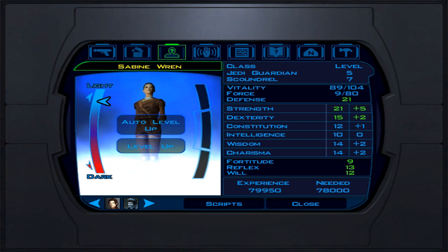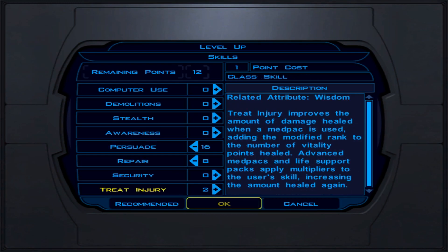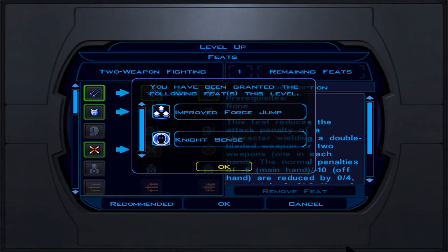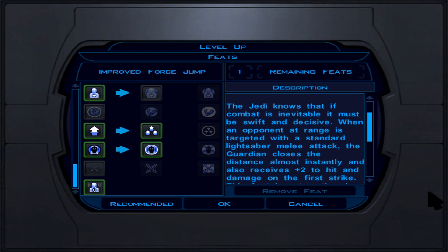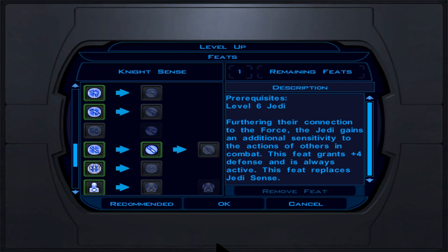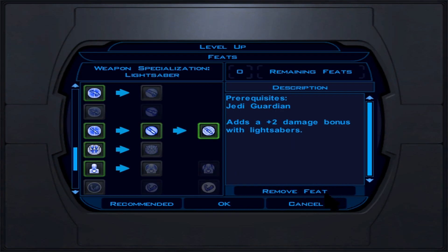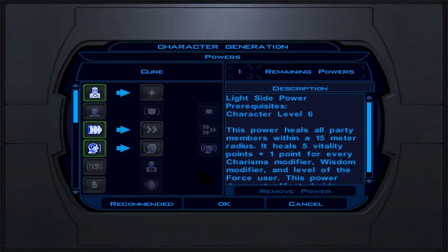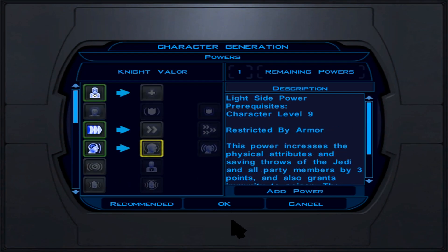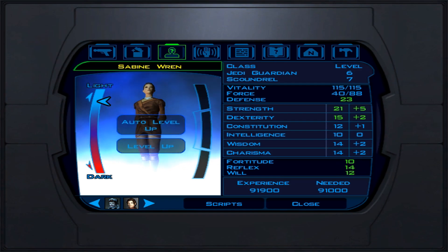At Jedi Guardian level 11, enemies are dying very quickly. We're powerful and mastering crowd control. Persuade is the skill. For force powers, we pick Disable Droid to finish the droid crowd control line and work toward Destroy Droid, which is overpowered — especially on a certain world. At Jedi Guardian level 12 (character level 19), we pick Master Jump, which also grants +6 defense. With Intelligence at 10, Repair will be at 11 — with Intelligence 12 it would be 12.